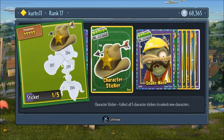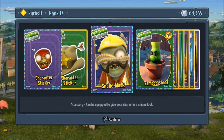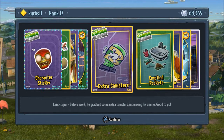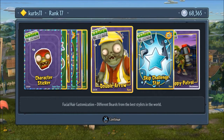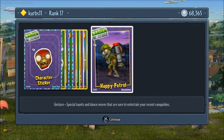Super rare and rare character pieces for the Lawpea and the wrestling star — something like that. Snake mask, seven bamboo shoots — that is great especially for garden ops, but it is good for gardens and graveyard. Extra canisters, emptied pockets, double arrow, skip challenge, star times three, and happy patrol.